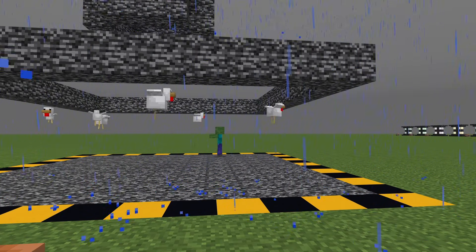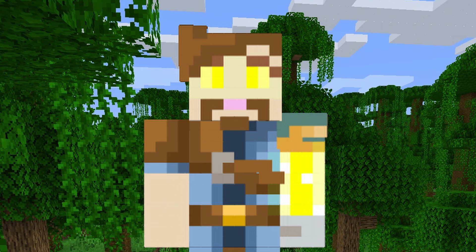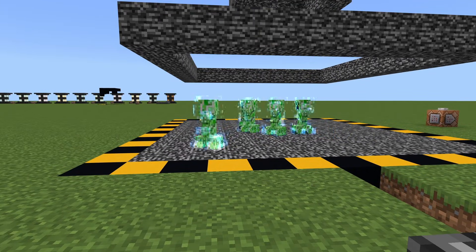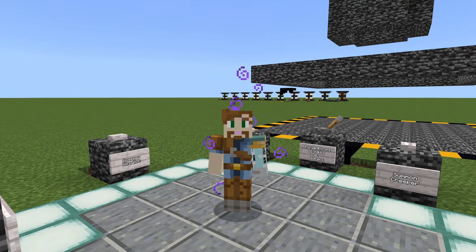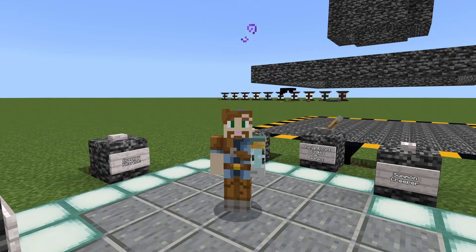What if you could make zombies run commands, or detect when a player enters a jungle and give them night vision, or summon lightning on every creeper only if it's on a certain block? The execute command lets you do that and way more. In this video we're diving into what is probably the most powerful command in Minecraft's Bedrock: Execute.